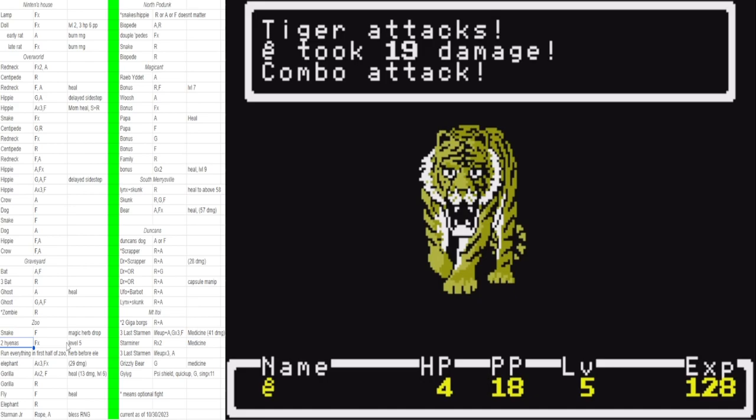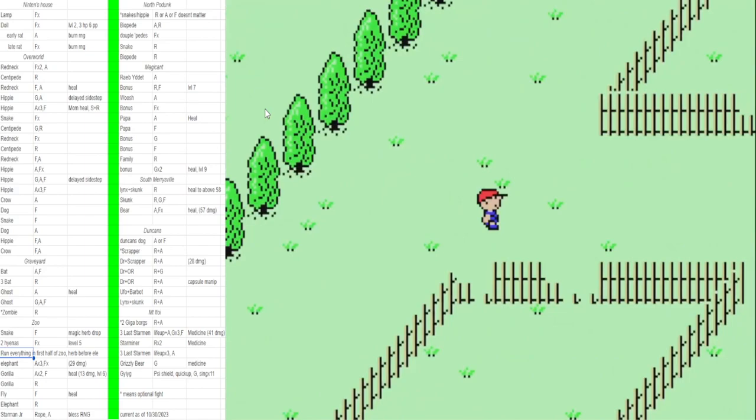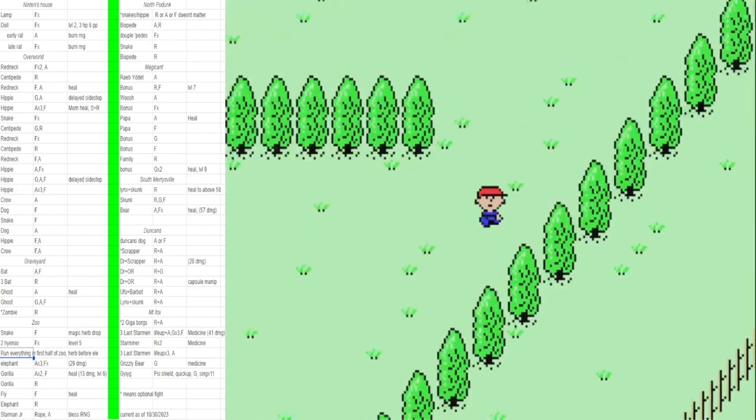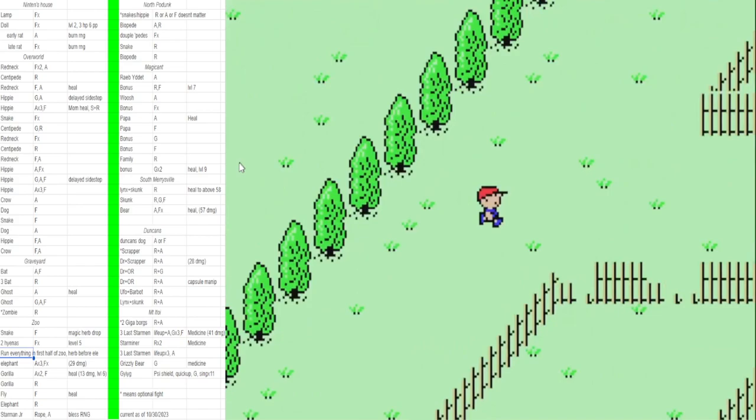Normally you get tigers here but I didn't get the early tiger — I did get one tiger though. Normally tigers hit you for around 17-19 damage, you can just barely live. In the hyena zone you'd normally get one to two fights, sometimes three — hyena hyena hyena, you can't do anything but run. Getting nothing in the hyena zone is so ideal — it saves like 30 seconds probably. Getting zero fights in the hyena zone is really good luck.